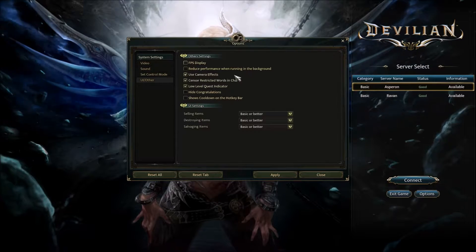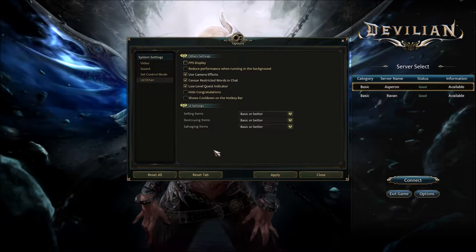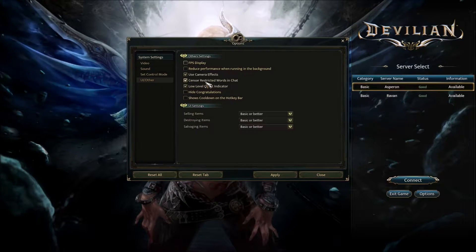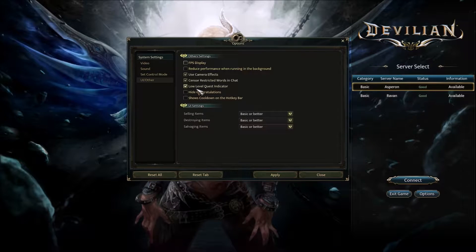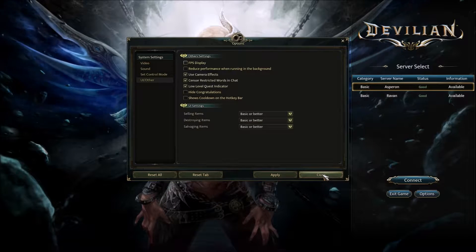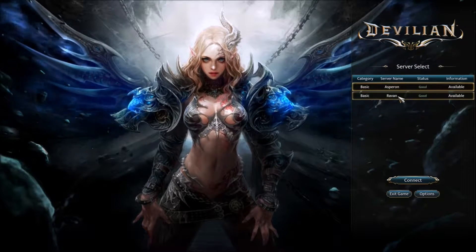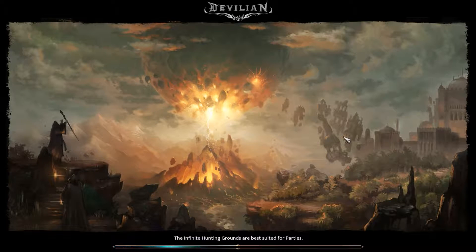You've got your frames per second display and the option to reduce performance while the game is not running in the background. Camera effects will shake or show red when you're taking a lot of damage. There are congratulations messages for leveling up, and you can censor restricted words in chat — useful if the little ones are playing. So with everything set, we'll jump into Asperon server.